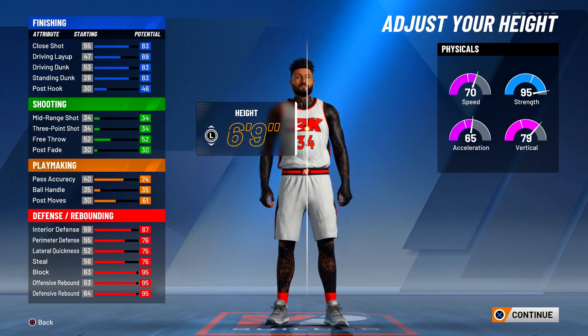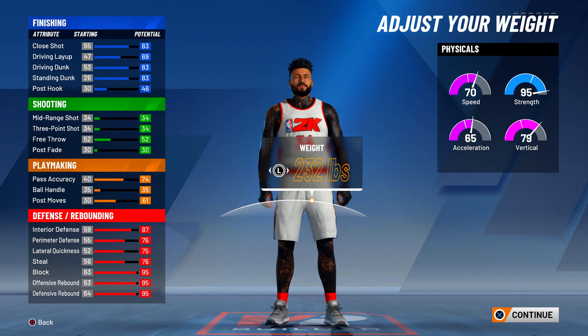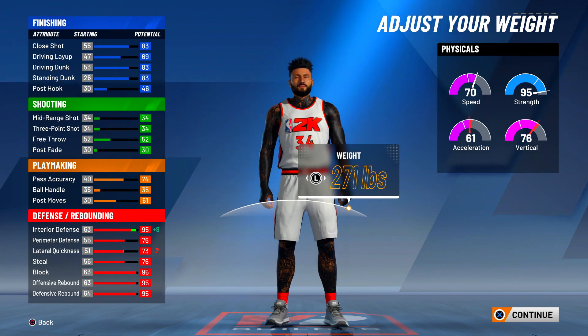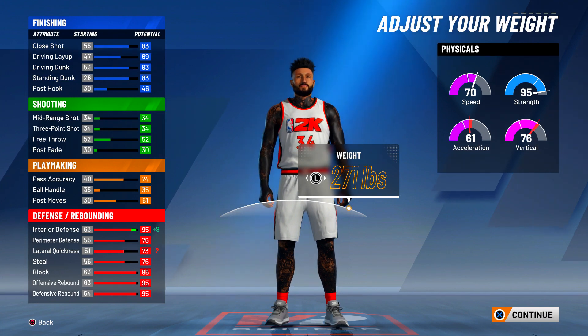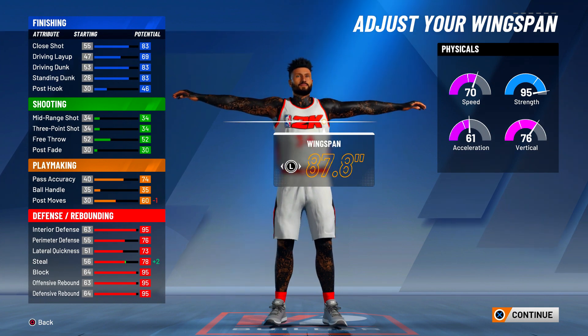Especially at legend — the amount of finishing and defense you get with contact dunks, a lot of stage players even use tendencies at six-nine. This build is an absolute demon. For the weight, go 271 — the max is 275, so go about four or five below max. At 271 it increases your interior defense and barely impacts your lateral quickness. Nothing else on the build gets touched. For wingspan, since it's a center, go max wingspan — 90.7.